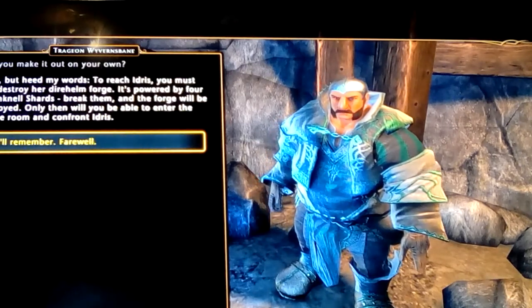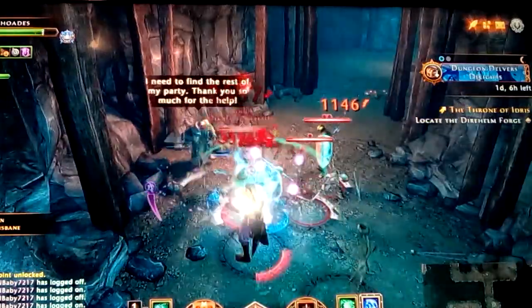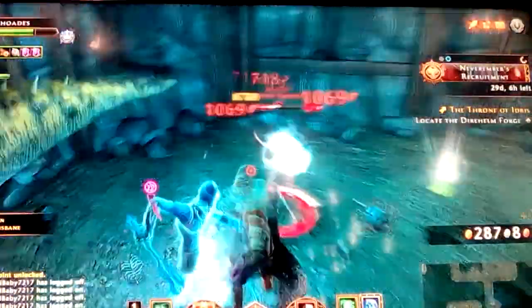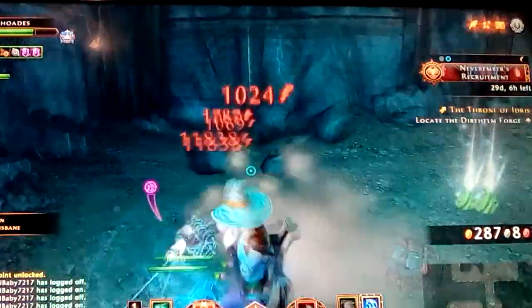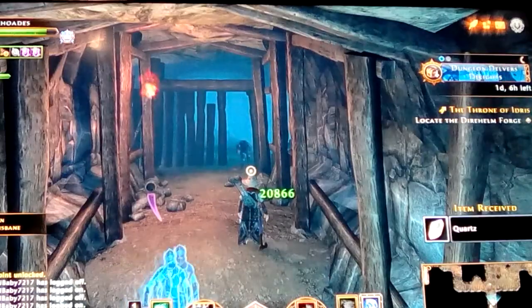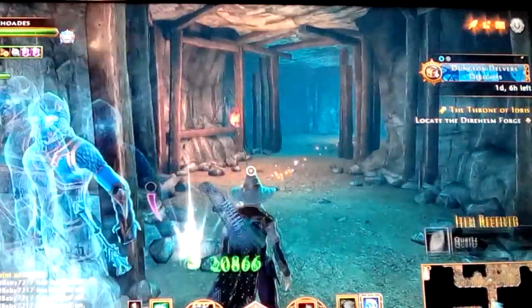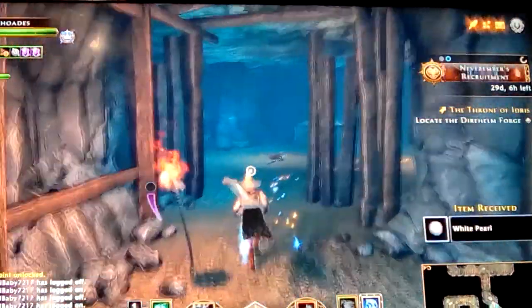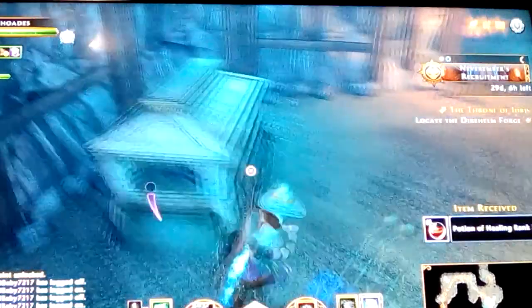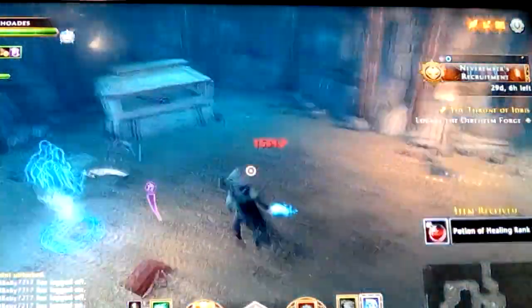This is the guy we found — he got lost from his companions, they're all dead now, and he's trying to find his way out. He's the only one left of their little group. I've told him which way is out — he's headed that way. Just some crappy potions that in just a minute I'm going to be over the level of.